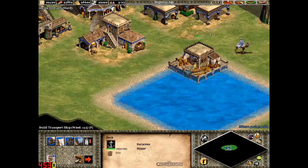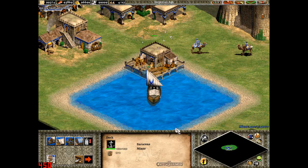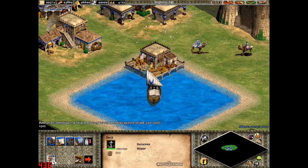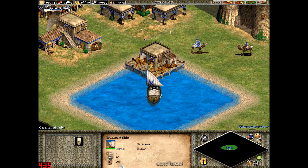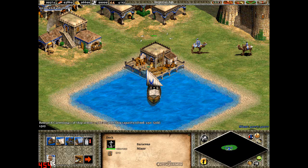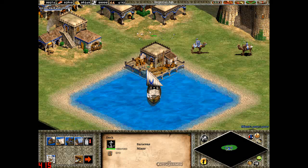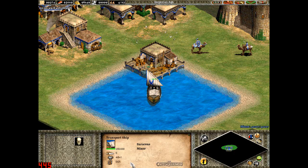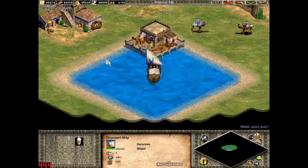Another bonus for the Saracens is that transport ships have 2x the hit points and can carry twice as much. Normally they have 100 hit points, but now they have 200. Transport ships normally have 5 capacity, now they have 10. With Careening they go up to 15 capacity, and with Dry Dock they go up to 25 capacity. So it's very useful to have that extra capacity on transport ships.